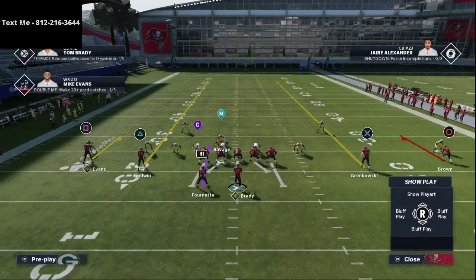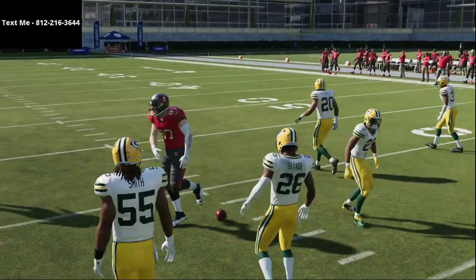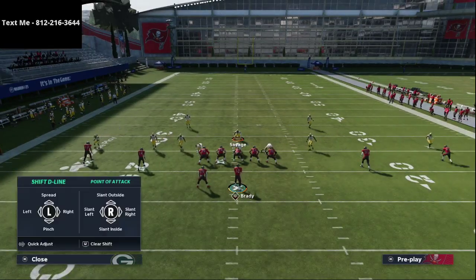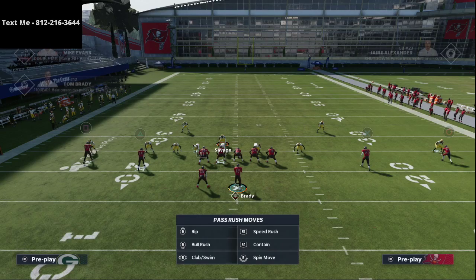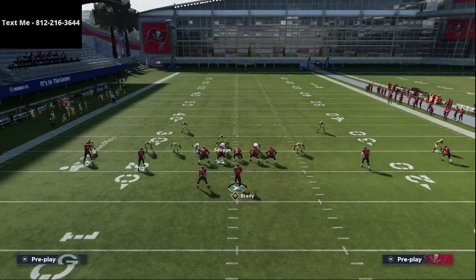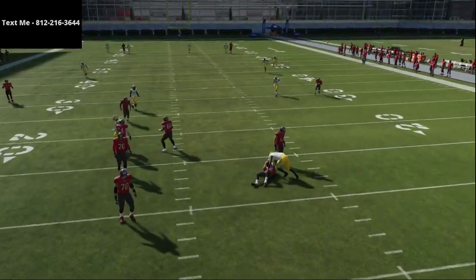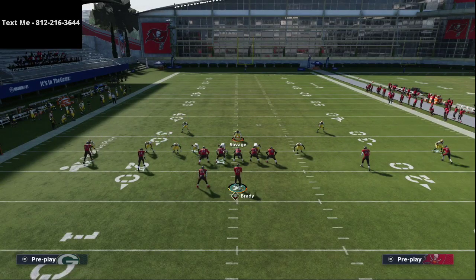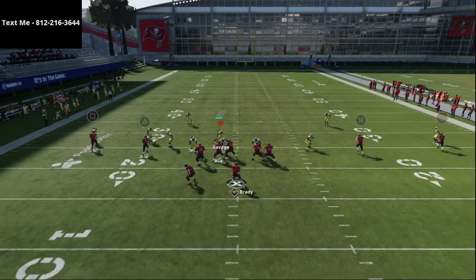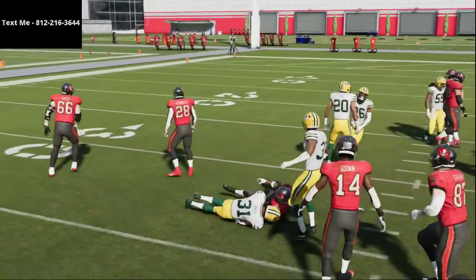What you'll notice is one of the things that spread does really well is you can inside pass these streaks, and if you have good click-on ability you can click onto those streaks and catch them up the seam. So instead of allowing that, all I'm simply going to do is man up my slots — that's it. Just manning these guys up, nothing more than that. And then essentially we're in the same coverage: we have our Cover 3 shell and our responsibility is really the same. What this does is allow me to take away one of the most popular plays from the spread, because these safeties have good man coverage and are actually going to intercept those seam routes.